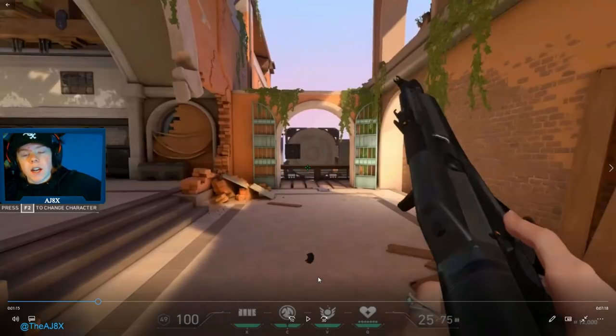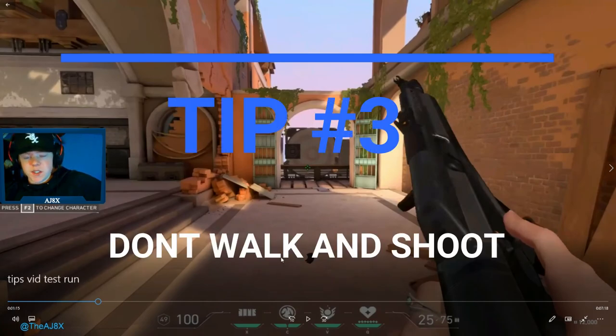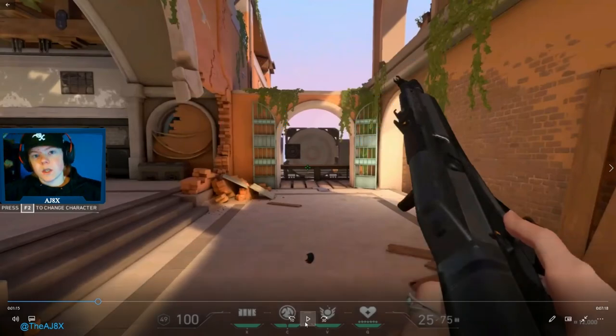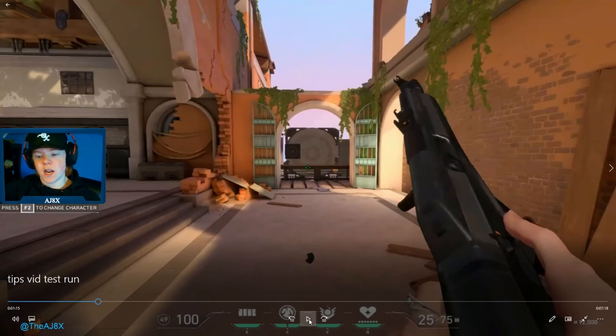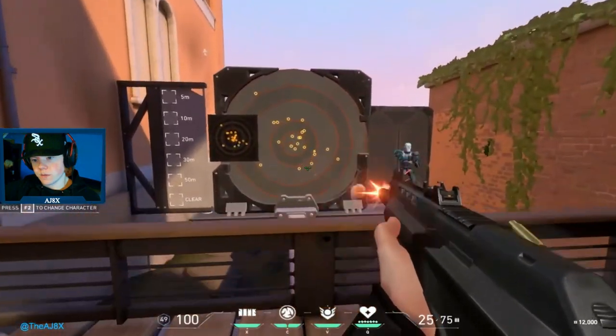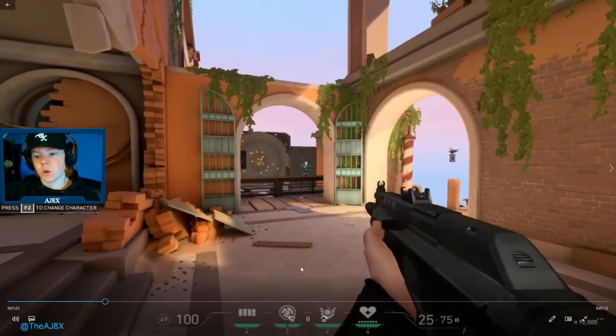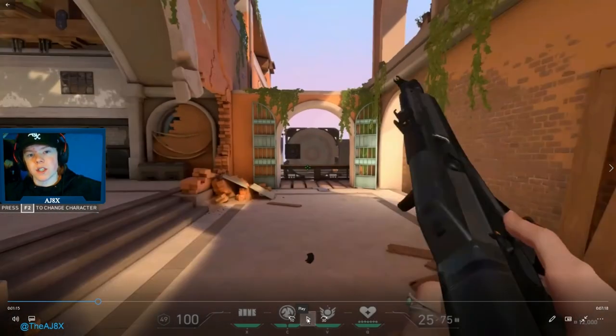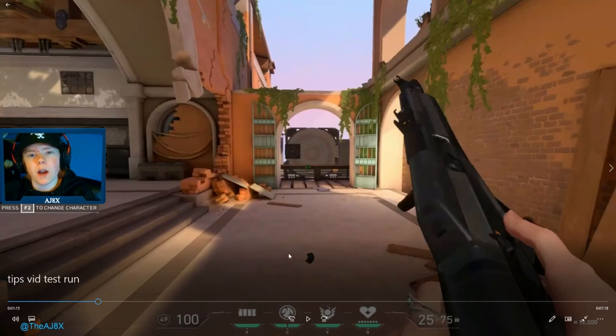Tip number three: it might seem simple, or if you played Counter-Strike you're definitely gonna know this — but don't walk and shoot. It makes your bullets so inaccurate. In this clip you're about to watch, you'll see how inaccurate it is when I walk and shoot. That's me pulling down trying to control the recoil too. As you can see, it's pretty wild. You're gonna want to make sure you're always standing still when you're shooting. Walking and crouching while shooting is a little bit better, but it's still very wild. For the best accuracy, make sure you're standing still.